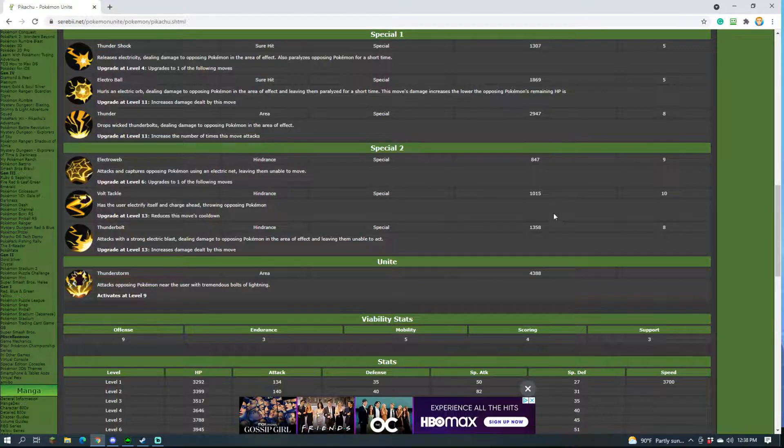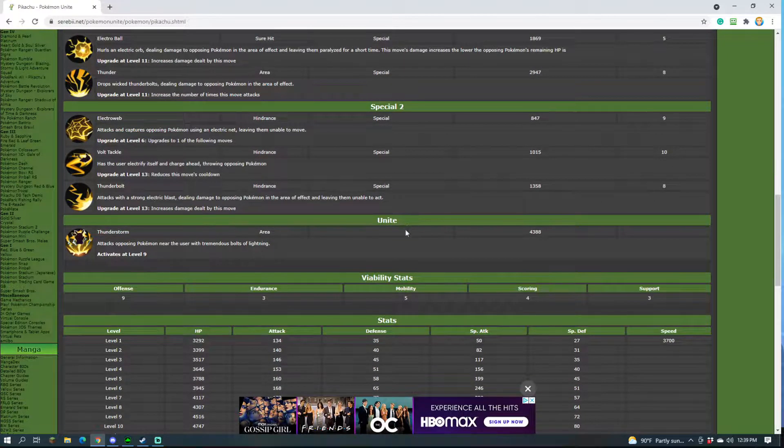Thunderbolt is a strong electric blast that deals damage in an area and leaves enemies unable to act for a second. The reason I like Thunderbolt more — beyond the extra damage — is that you can stun multiple people. It's a phenomenal escape tool and a phenomenal engage tool. You can stun enemies chasing you, stun before a fight, or stun multiple people at once, whereas Volt Tackle only CCs one individual target.